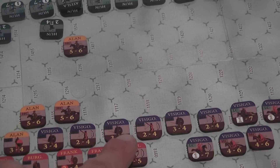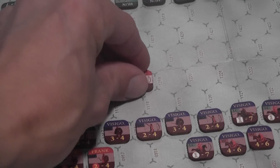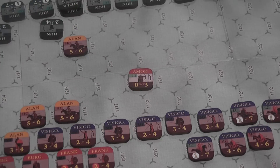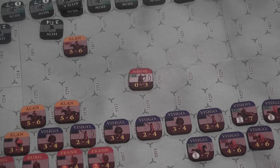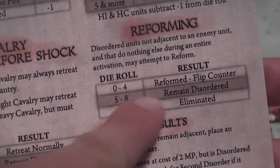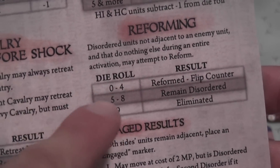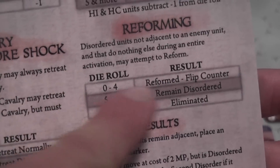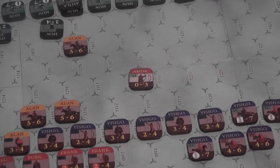Another thing your unit can do: if you have a unit that is disordered, is being activated, and the unit is not adjacent to enemy units, then you can spend the activation to try to reform. In which case, you simply roll a die, and then based on the result, the disordered counter may be reformed — you flip it back to the normal side — may remain disordered, or they messed up so badly that they are eliminated.